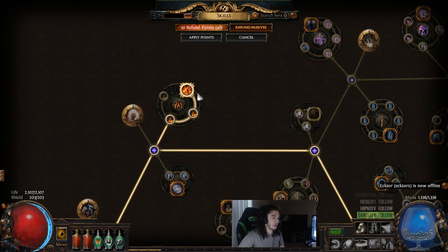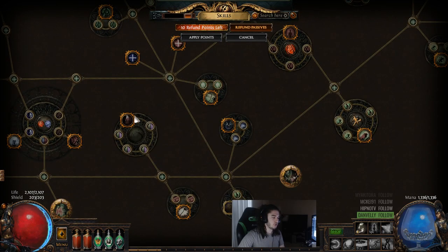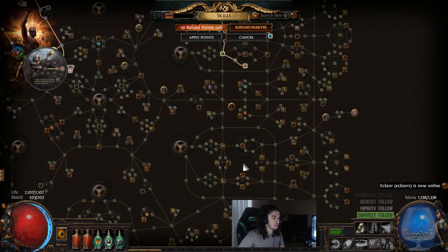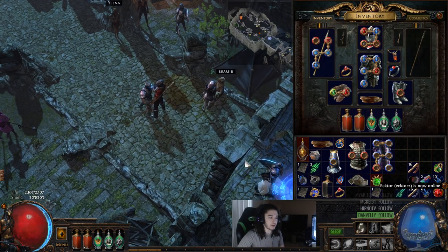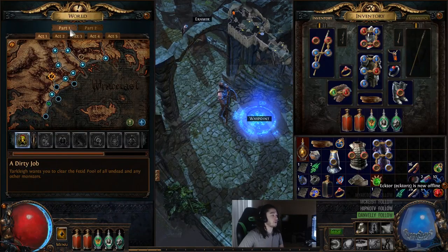A little bit of buffs to Holy Fire. We had some changes to Dirty Techniques — I believe this got changed — and a couple other nodes varying around the tree. But in this video, I wanted to just give you guys a little overview of what's going on in the beta for those of you who are maybe late to coming in or are on the fence of whether or not you want to play it.